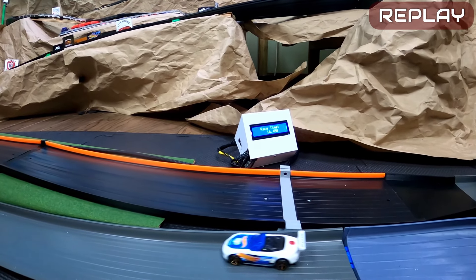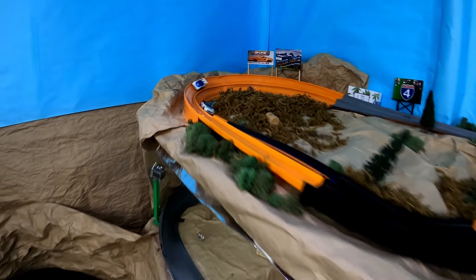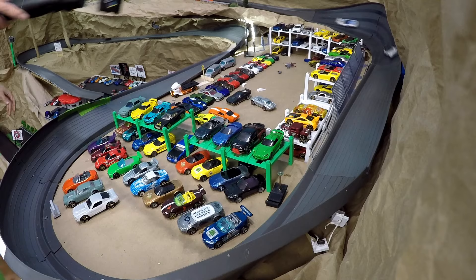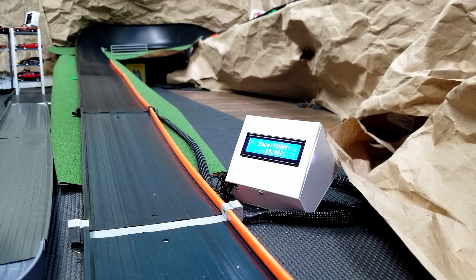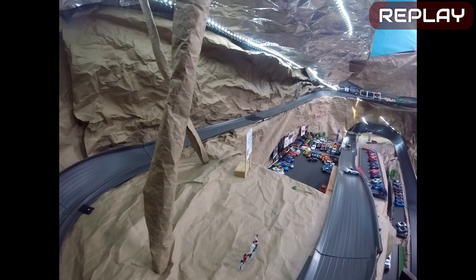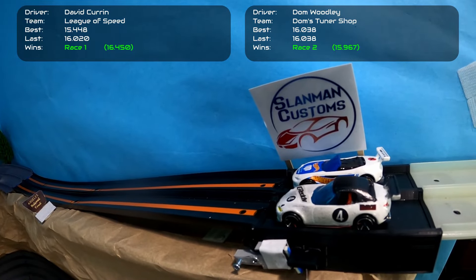Sides switch — Dom Woodley takes the inside lane, Curran takes the outside. Dom needs to beat a 16.450 to stay on the inside lane, and he hangs on to the inside advantage. Dom starts putting distance between them. Curran has a bad drift and it looks like Dom's race. He finishes strong with a 15.967, doing enough to keep the inside lane. Curran, with the understeer, crawls down the drop and through the rest of the track — no chance there. Race Three: Dom Woodley on the inside lane.